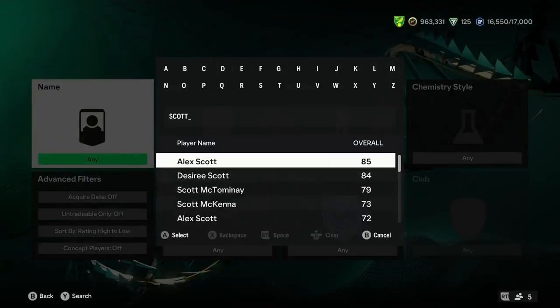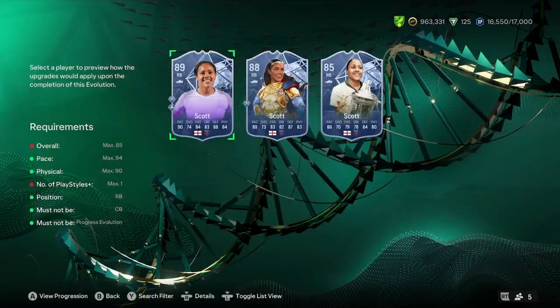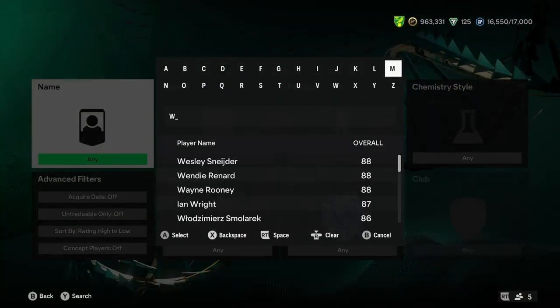Now if you don't know how to link these evolutions, then Alex Scott could be the perfect one, as she's 85-rated. She actually looks okay before the evolution, and she turns into an 89 as well.